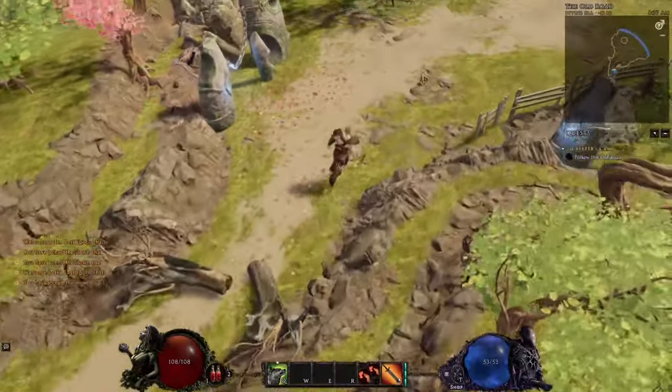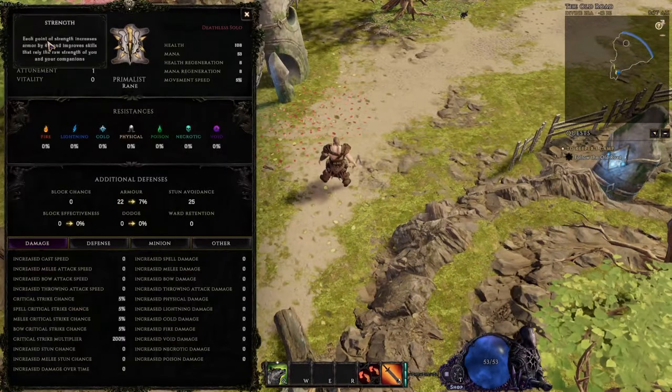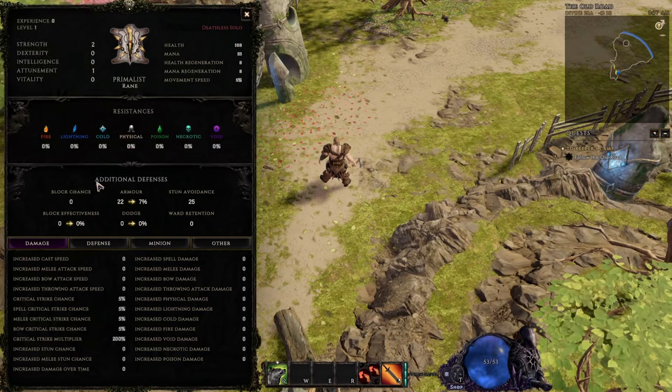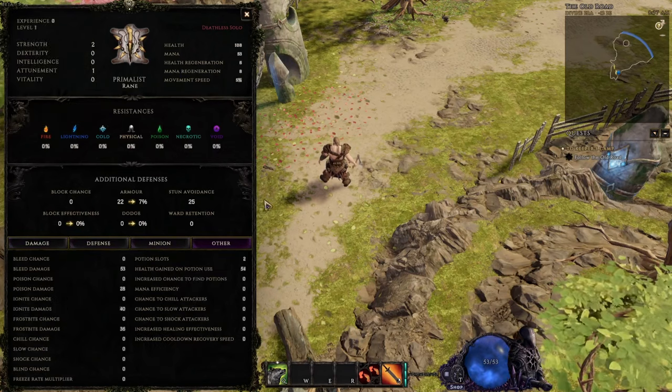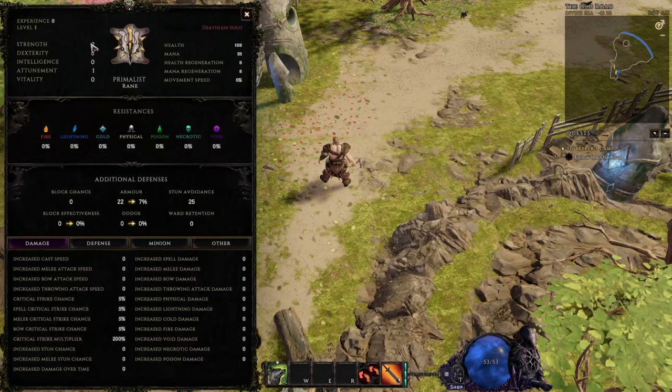In this episode of Last Epoch Explained, we're going to be going over just how overpowered stats are and why they're so overpowered. Here we have the level one primalist, and in the character screen we have the stats, your resistances, defenses, and different tabs for all your various attributes.